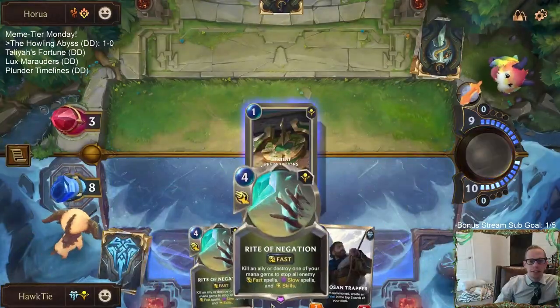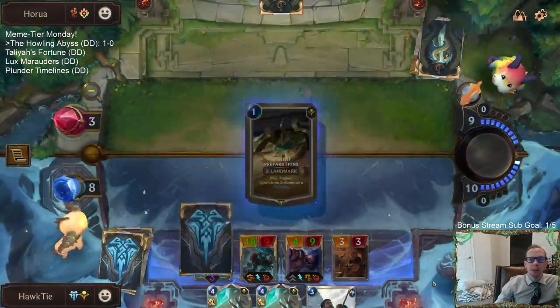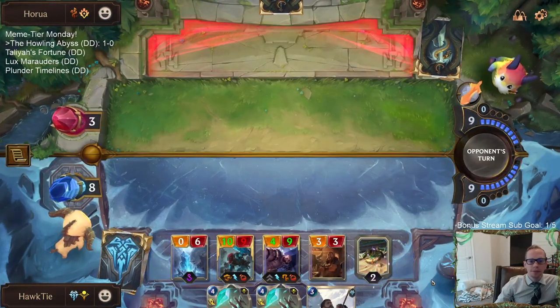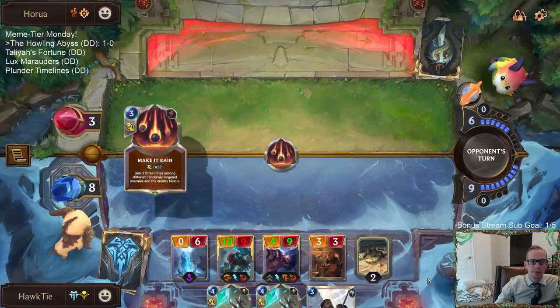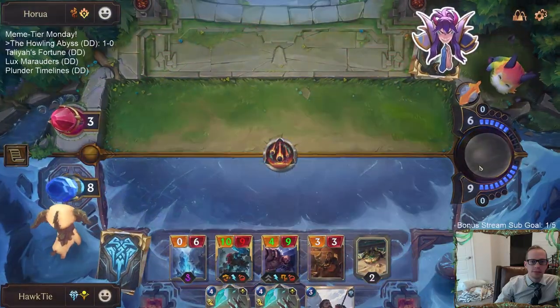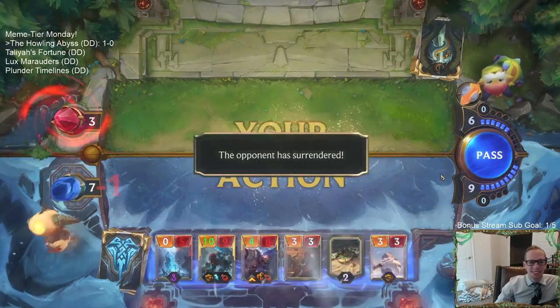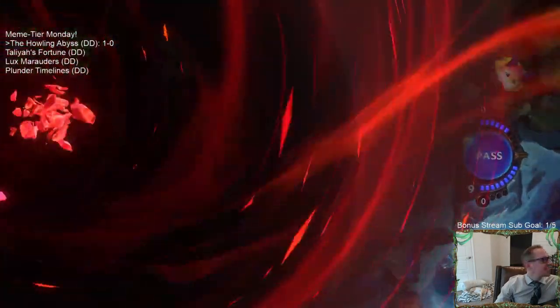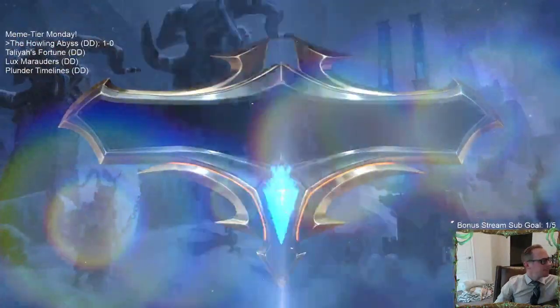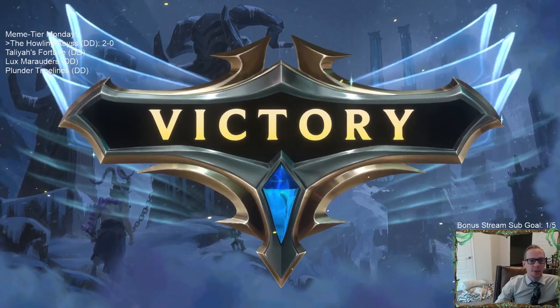If I counter stuff they'd probably just concede — I don't want them to concede yet. No Howling Abyss. We're 2-0. These avalanches have been pretty good.